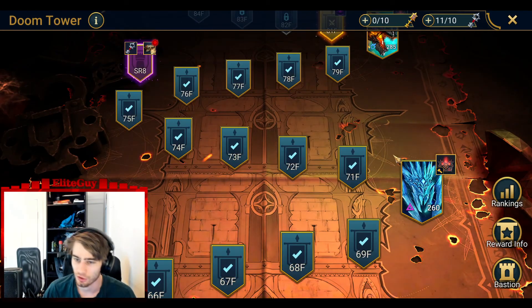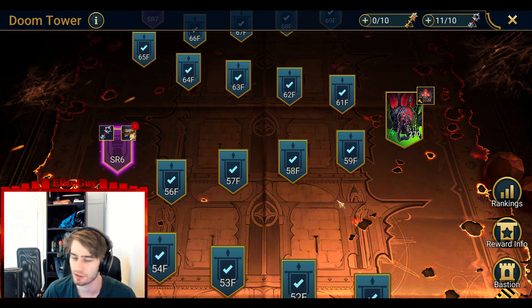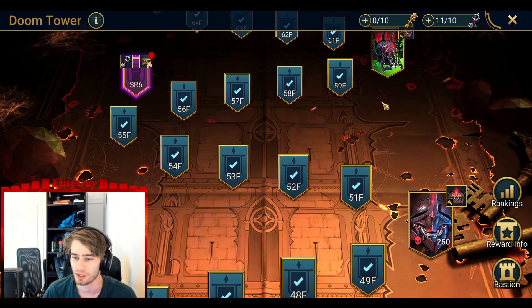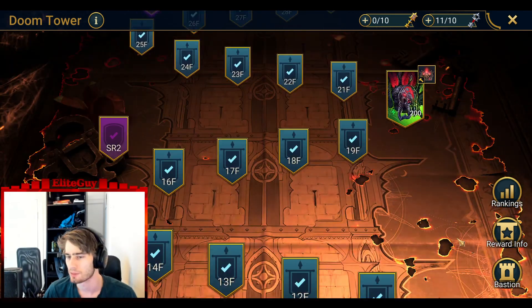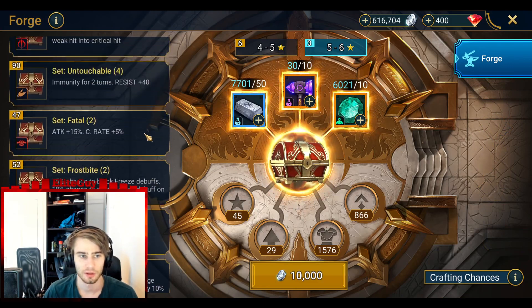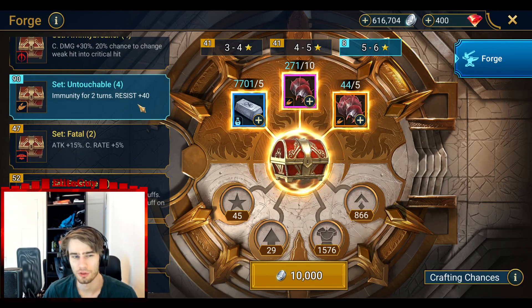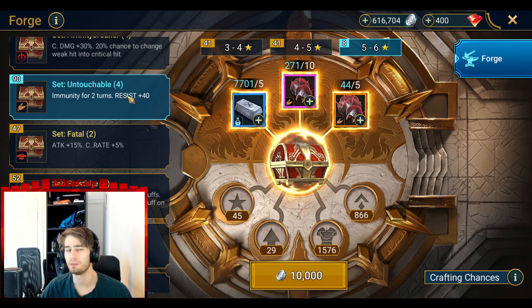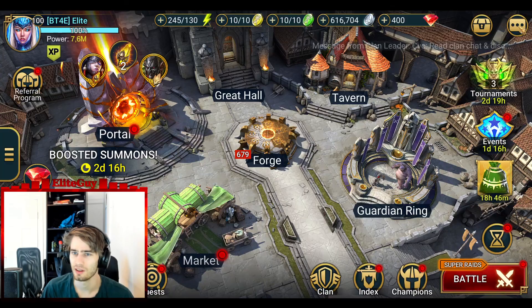Other than that you can only get the Frost set and the Weakening set - those are mostly garbage sets, really. Except the Untouchable set - I'm gonna farm that up a little bit. You can also farm this from the Doom Tower - it gives immunity for two turns and resistance. I'm going to farm a little bit of this just so I have a set for my Mythrala whenever I get her from the Hydra.